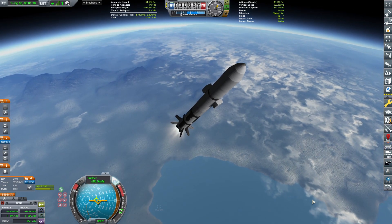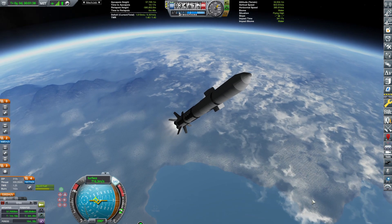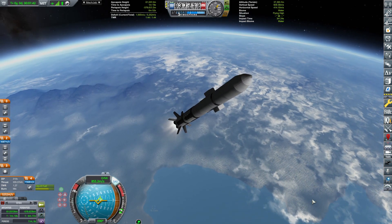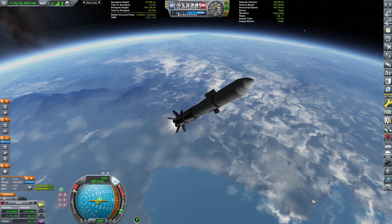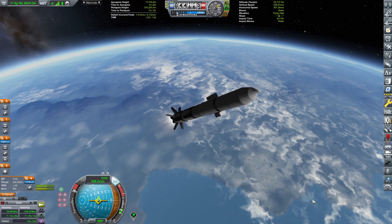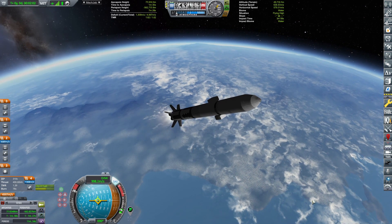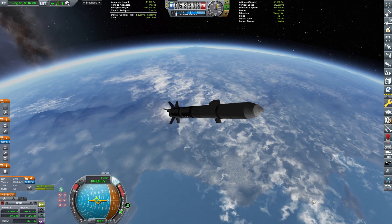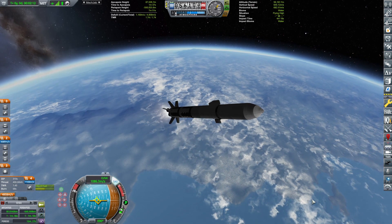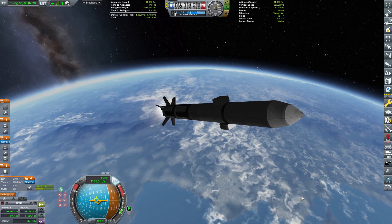The mission for those two relay satellites will be simple: to relay communications going from the small lander that will be in orbit, onwards to the big relay that is supposed to be sending things from Duna back to Kerbin. Two relay-relays, if you want to call them that. This is a 1.875-diameter fairing.